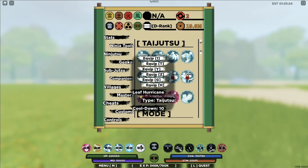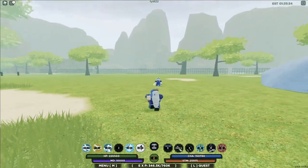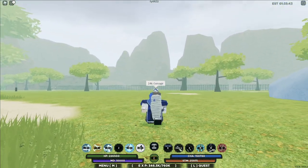Let's start off with the first taijutsu move which is called Leaf Hurricane. Check it out — Leaf Hurricane, that's pretty clean. The Leaf Hurricane does 14,000 damage.